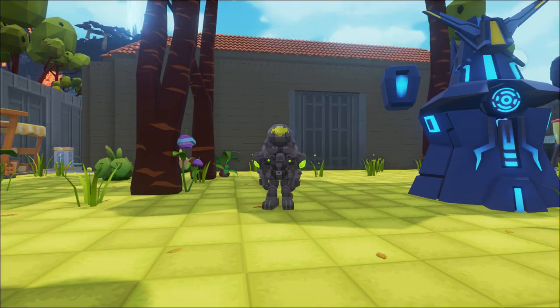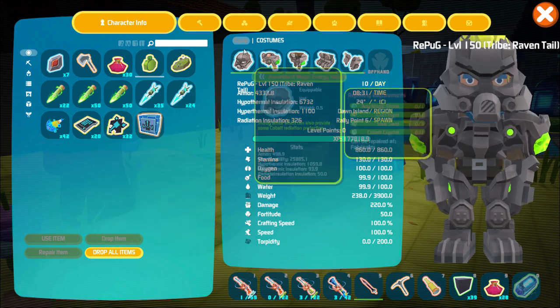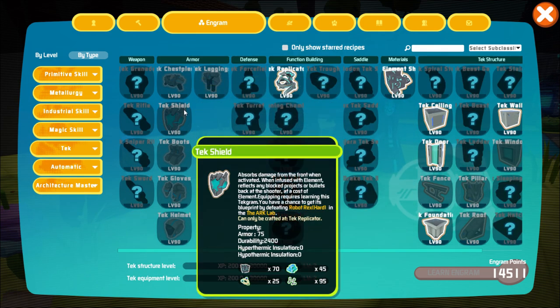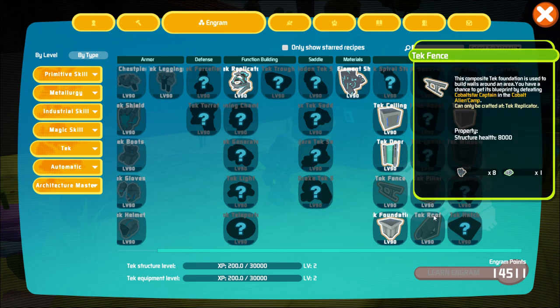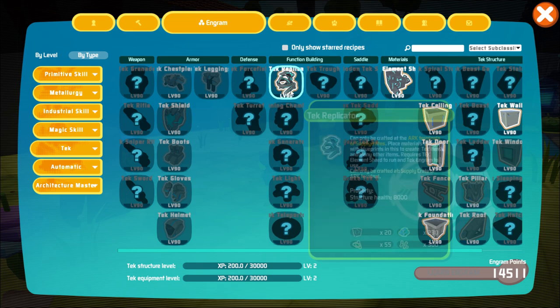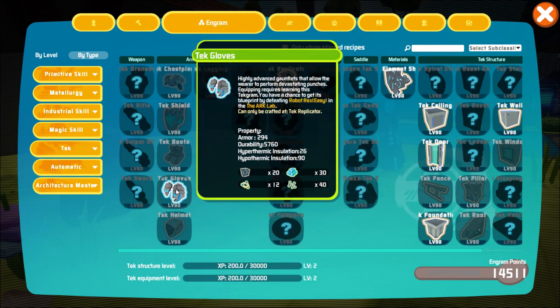We're back. It took a total of 50 cubes — and I actually had to wait until the next day — to go from Level 1 to Level 2. But now we have the helmet, boots, chest plate, shield — a full set of tech gear unlocked. We also unlocked the tech roof, tech fence, pillar, and window. We already had the tech wall, ceiling, foundation, and replicator. We're getting closer — just need the actual element pieces, the tech power modules.